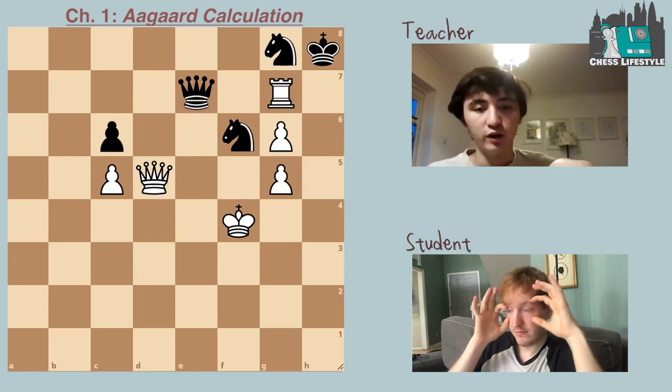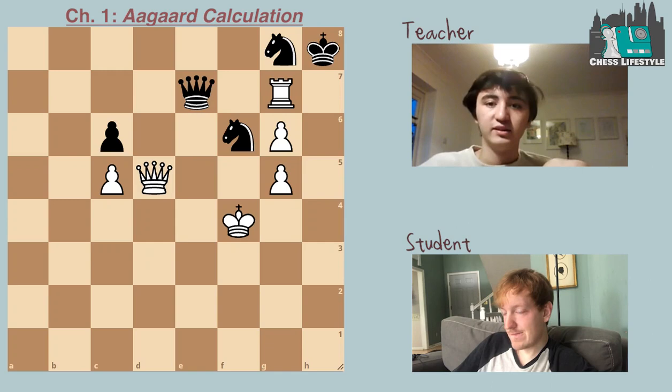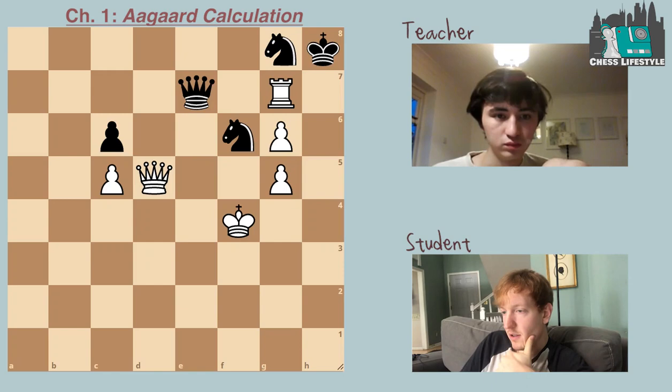The way to play and win — before you can think, you must learn how to see. That is the name of chapter one of Aagaard's book, and this is the final position of chapter one. Have a think.